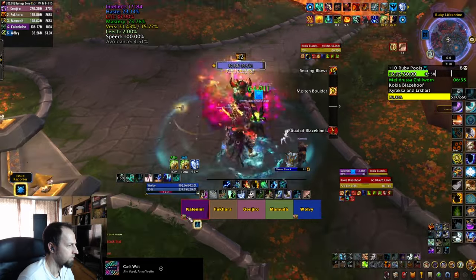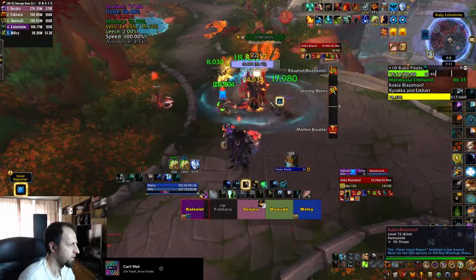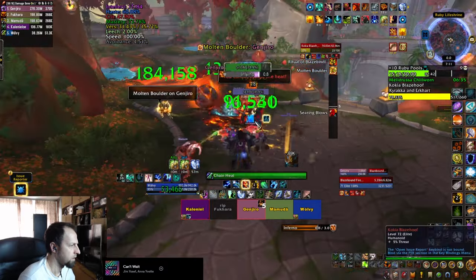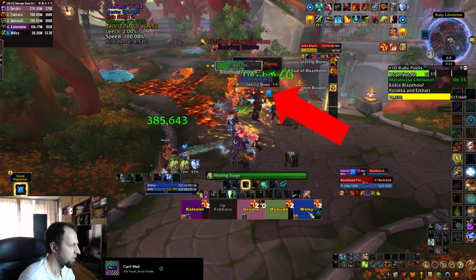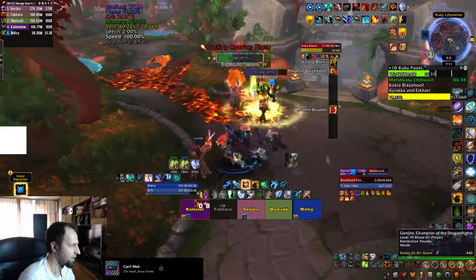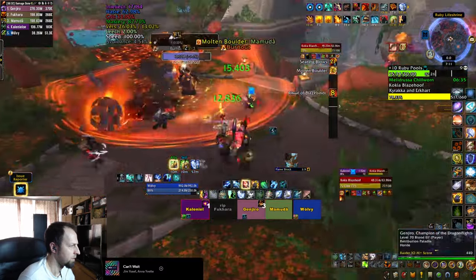The next boss is Kokia Blaze Hoof. She always starts by spawning one of the destroyers we saw earlier inside a big fiery circle that you need to dodge. Once the elemental is summoned, jump on it and kill it as quickly as possible, as it will cast the familiar Inferno doing AoE damage. At the same time interrupt its Roaring Blaze, because if it goes off it does even more AoE damage. Meanwhile the boss is hitting your tank with Searing Blows, so be prepared to heal them.